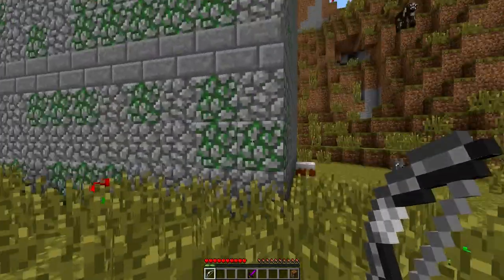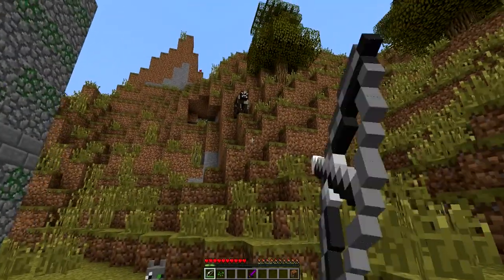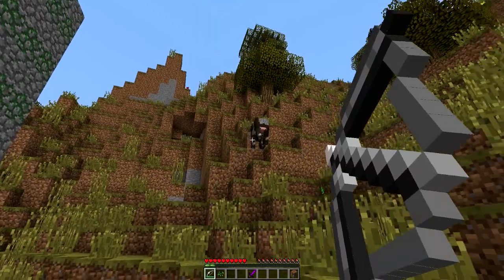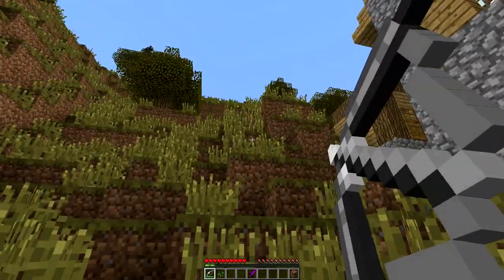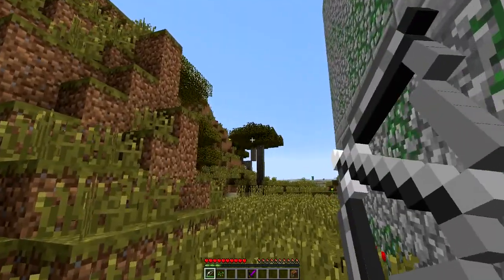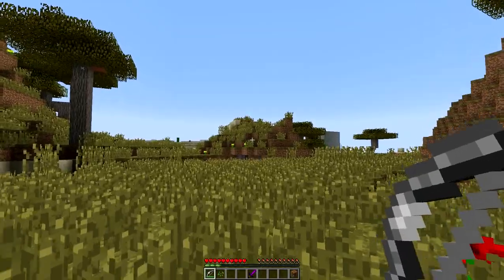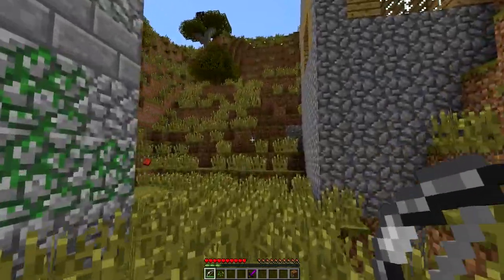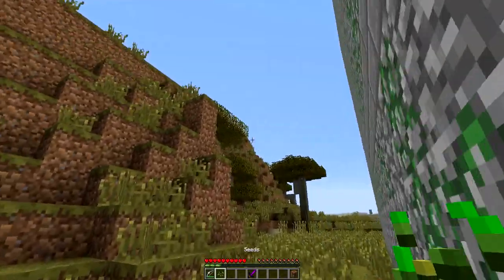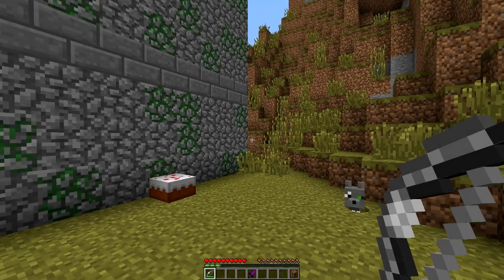It charges up twice as fast as a regular bow, shoots way further, and does a nice chunk of damage. That cow is somehow a survivor — stop bouncing arrows off your butt! The accuracy is kind of weird and goes all funky fresh, but it shoots super fast and does a good chunk of damage. It's just a cool alternative to a regular old bow.